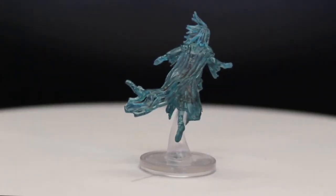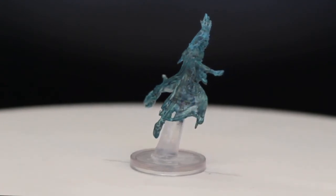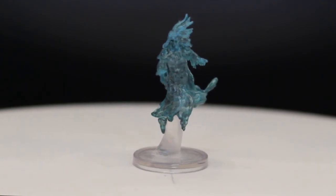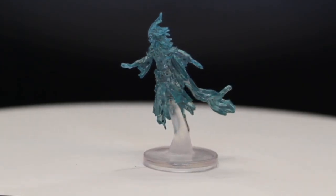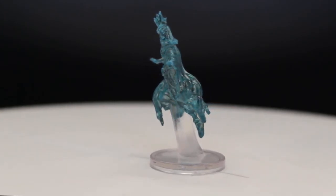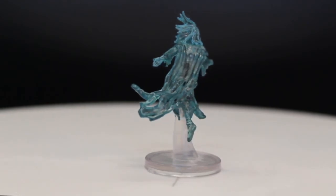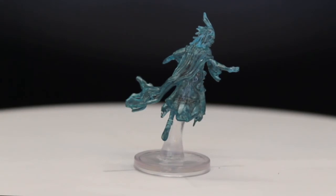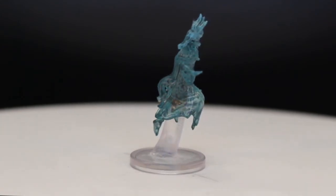Here we have a classic undead, number 18 out of 45, The Ghost. She looks so dynamic in this pose. I do have the older Monster Menagerie Ghost, and this one blows her out of the water. She's got so much personality and an epic look — she looks more like she'd be the top ghost and the others would be her lackeys. I love their switch away from pegs to these nice little bent swirl flight bases — they look so much better and are so much more sturdy. This is probably now my favorite of all the ghost miniatures out there.